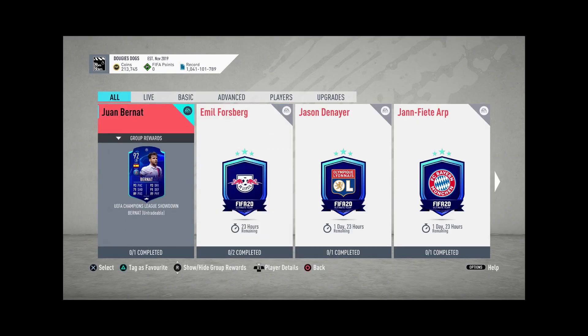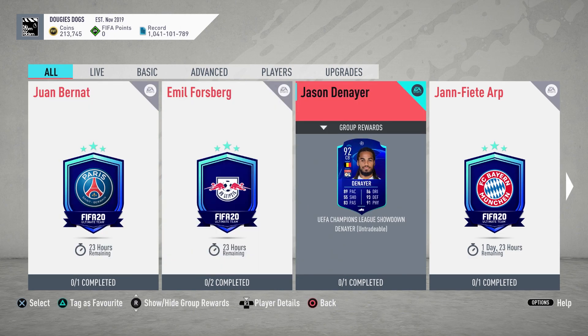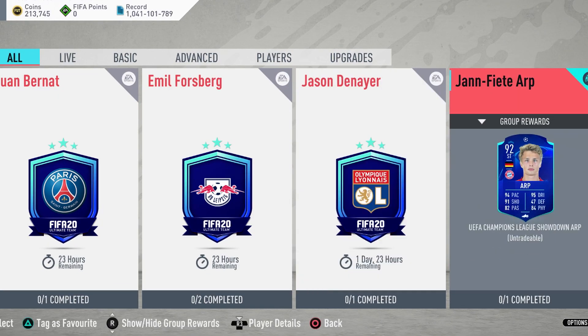If you guys need a left back, go for Bernat because he'll probably be a 95 and be a super good card. But I have Mendy, so it's kind of pointless. For these two cards though, I have my money on Arp.